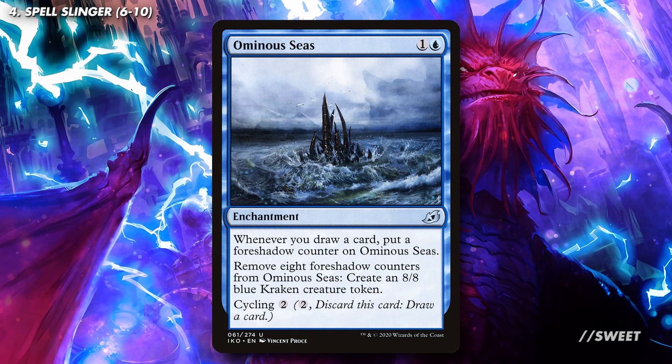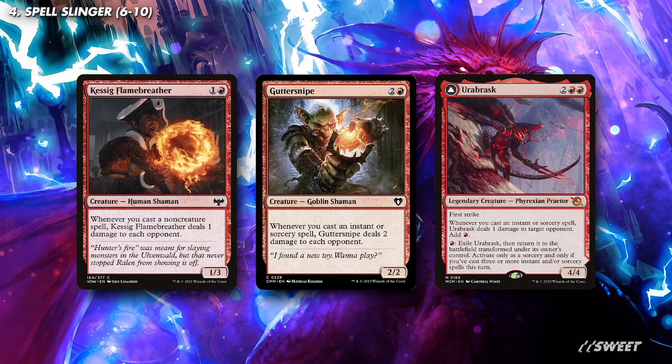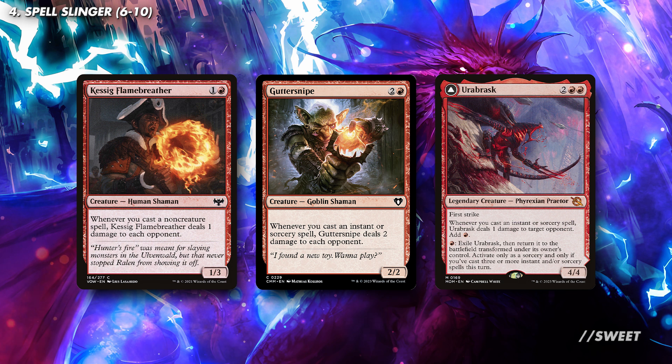In a similar vein, we also have Ominous Seas. This makes massive 8/8 Kraken tokens, so is another solid option to look at. You then have cards that deal damage to our opponents whenever we cast an instant or sorcery — cards like Kessig Flamebreather, Guttersnipe, and Urabrask are fantastic effects at keeping our opponent's life totals spiralling down.